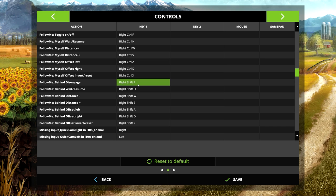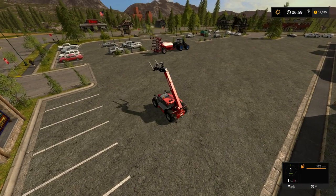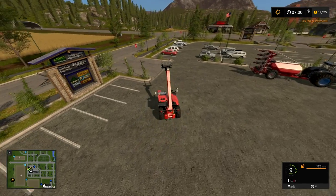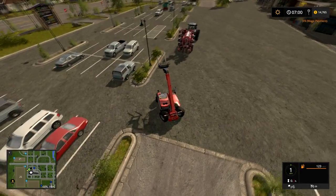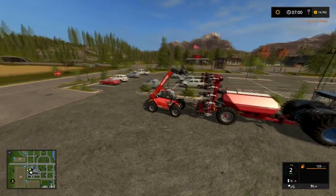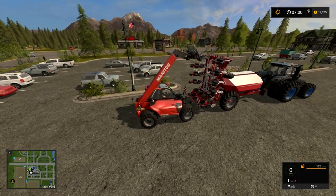So we're at the shop. Let's say I have two vehicles or more and I want to get them all back to the farm without having to make separate trips. With this mod, I can just put one behind the other, and then all I have to do is drive the one in front. I'm going to put the follower behind.